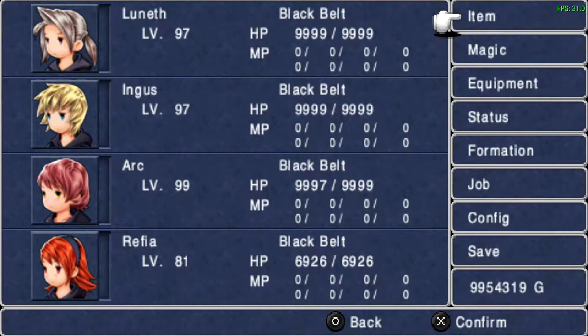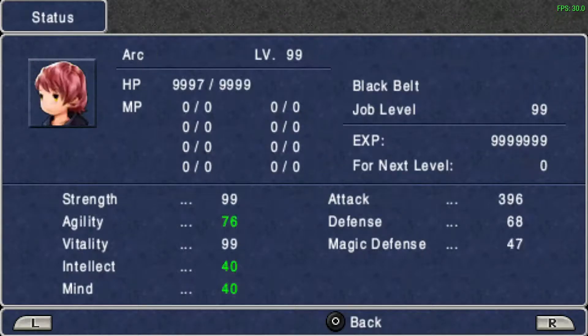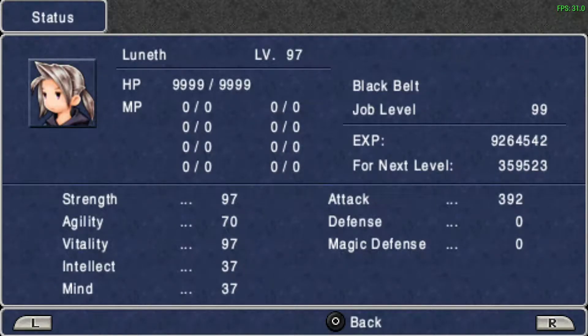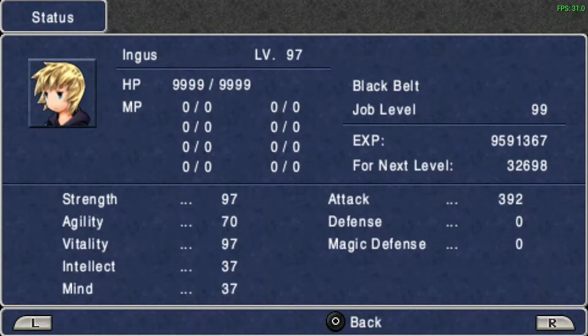The goal was to get everyone to max HP, because it's a time-sensitive thing — whether you get to max HP is reliant on vitality. You can see Luneth, Ingus, and Arc have 99, 97, and 97 vitality. Notice how Refia only has 81 vitality at level 81 and job level 80, compared to 90 instead of 99, 99, 99.